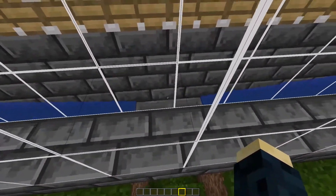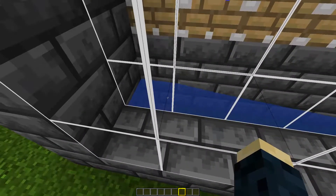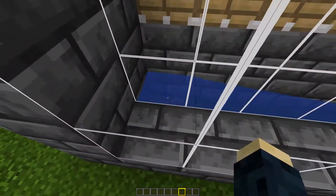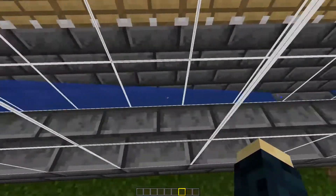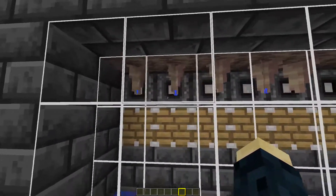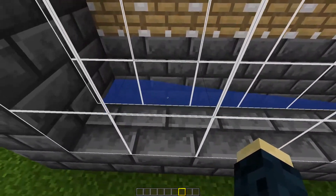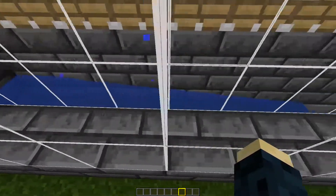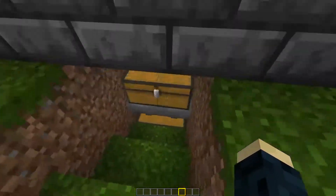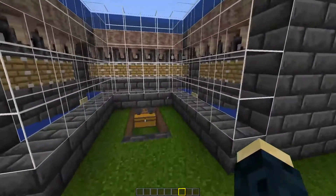The only thing here is we need a different collection system. You could use hoppers running all the way along, but that uses quite a lot of iron and can also contribute to lag in your world. So in this case we use water — a water source block will run for eight blocks. The pointed dripstone grows, the observer detects it, powers the piston which breaks the pointed dripstone, it falls down into the water stream and is pushed towards one of the two hoppers.